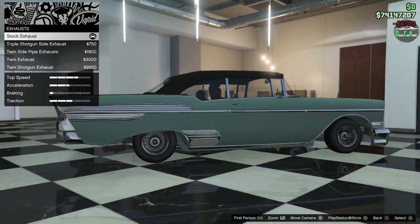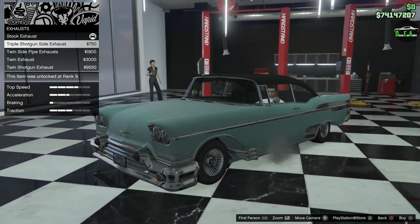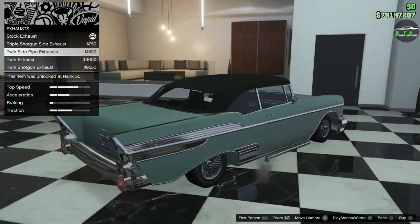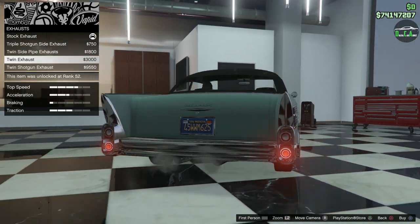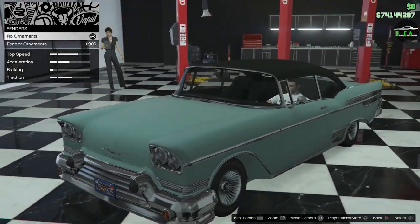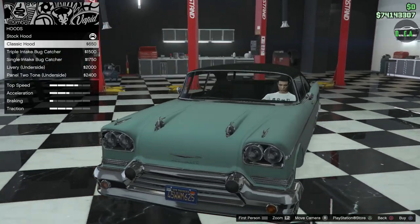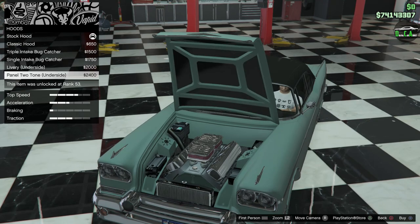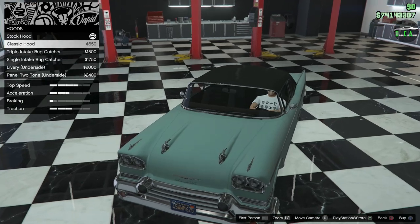Engine tunes maxed out. For exhaust, you've got the triple shotgun side exhaust that comes right out of the side of the fenders — very interesting and different. Then there's twin side exhaust pipes, twin exhaust out the back, and a quad version of that. I think the dual out the back is nice — we'll do that. Fender ornaments are a must — looks so good. For the hood, you've got the Classic Hood — beautiful — and then different blowers, livery on the underside, and two-tone panel options. Definitely going with the Classic Hood.